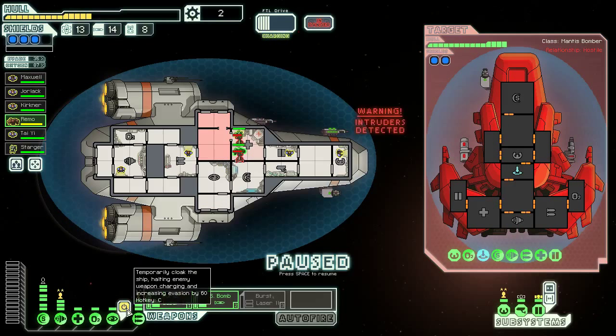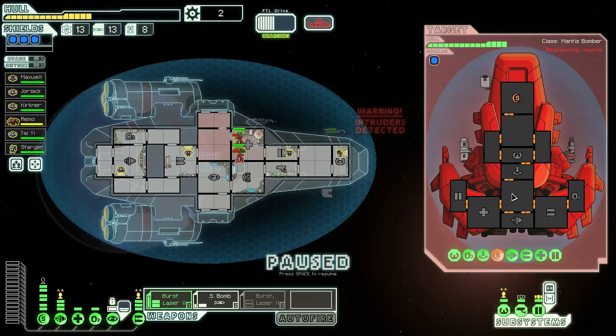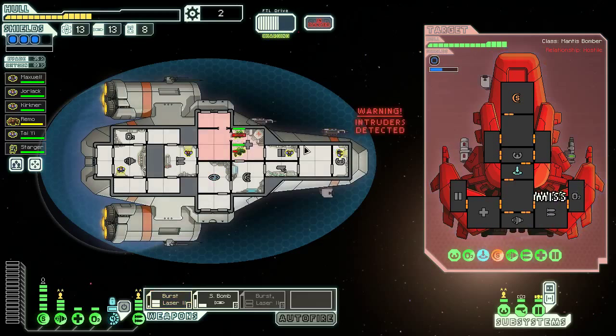They're firing a bomb right now — I'm not going to dodge it. That's fine. Now the missiles come in. I'm going to drop a small bomb on them first, in their shields room, and then I'm going to dodge. We might have mishandled that a little bit, but we'll wait for our cloak to be finished — their weapons won't be charging in the meantime anyway. We didn't do any damage there. That's so frustrating.